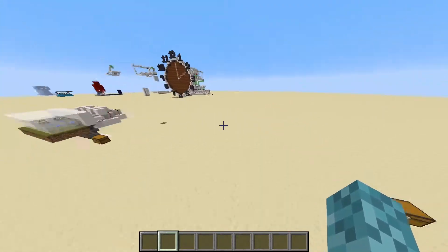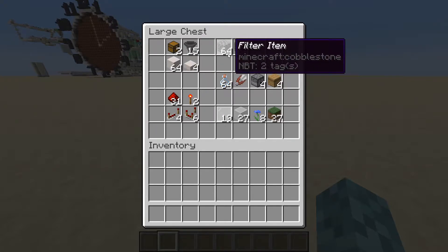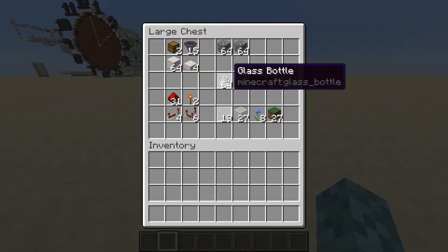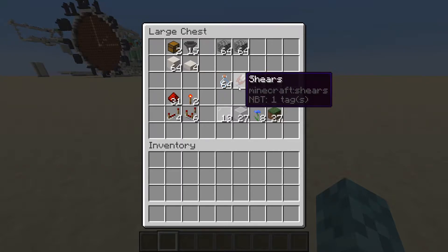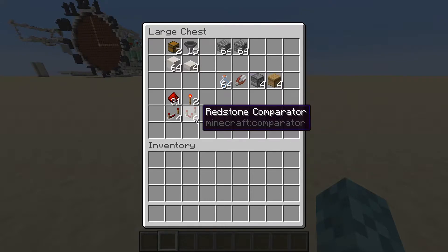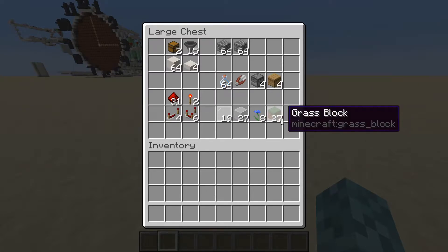Moving on to the items you're going to need: two chests, 15 hoppers, 64 blocks of any kind (you might need more or less), 4 slabs, 2 stacks of filter items — these are named filter items so they don't clog up with unnecessary other items. You'll need around 16 stacks of glass bottles at the maximum, around 18 shears at the maximum, 4 dispensers, 4 beehives, 31 redstone, 2 redstone torches, 4 redstone repeaters, 6 redstone comparators, 19 glass panes, 27 glass blocks, 8 flowers of any kind, and 27 grass blocks.